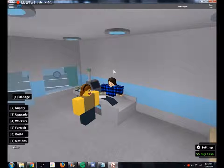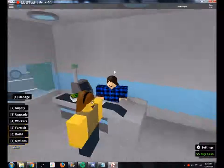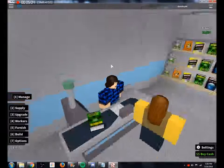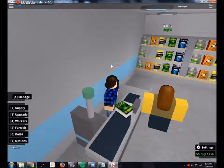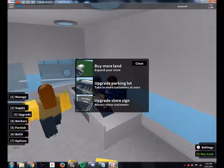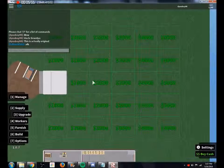Once your income is around $100 per minute, you can start saving up for either more shelves or an automated cash register to speed things up. There is also upgrading, which is slightly necessary to gain money faster. Each 9-unit section surrounding your store will cost $1000. Beyond that costs $2000, and so on.